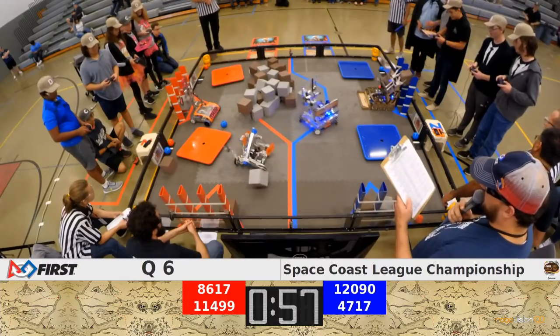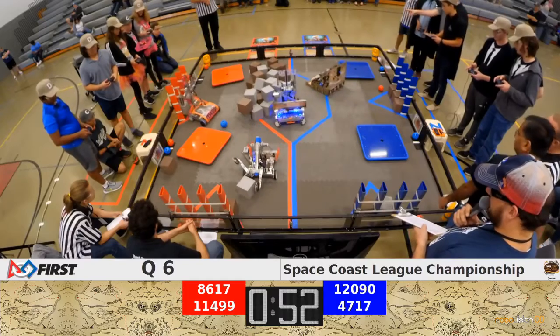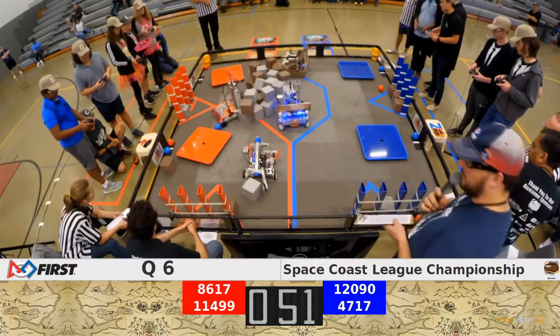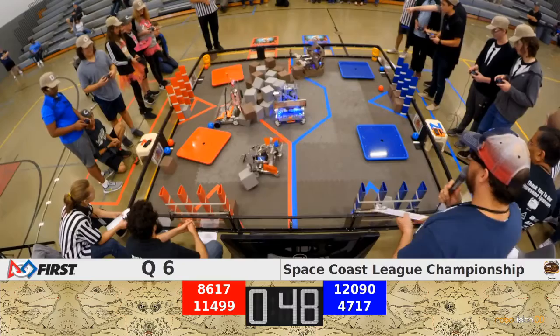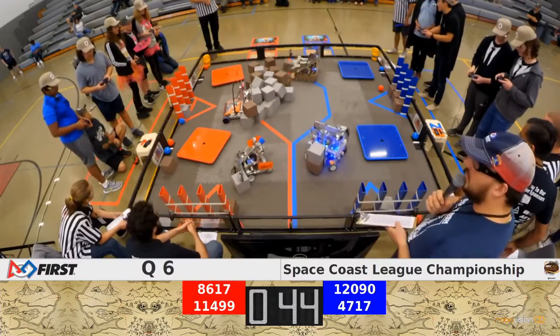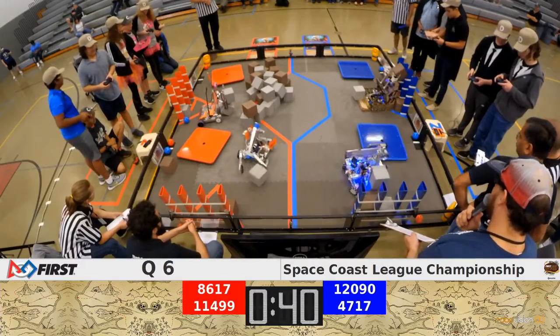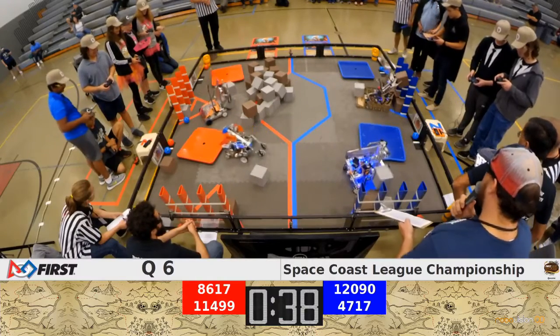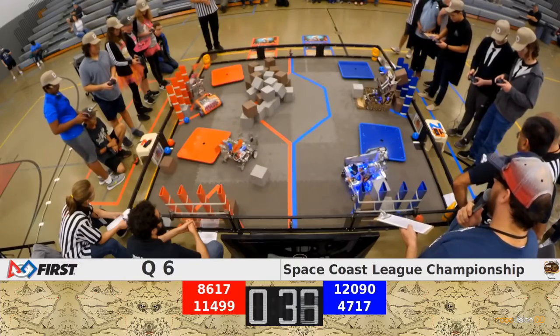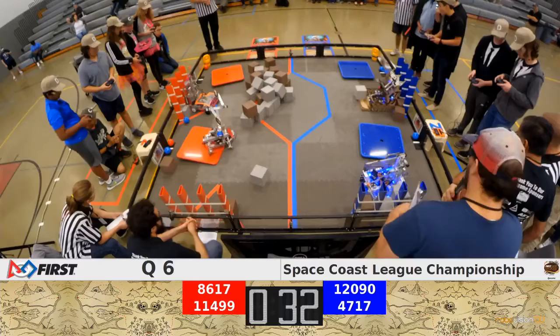Den and black with a double-double on the score so far. 11499 — that's the pink pelicans dropping one in for the red alliance. 45 seconds on the clock, den and black has another double stack, looking to try to finish off one of these columns. Four seven one seven has a row done as we approach end game.